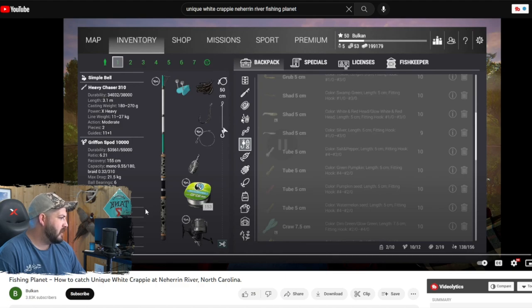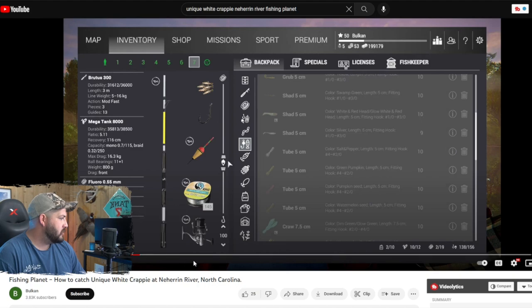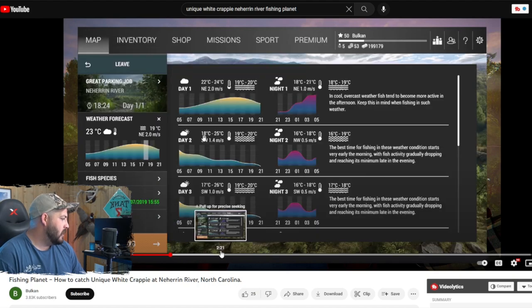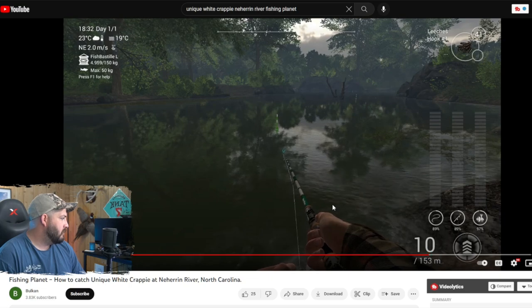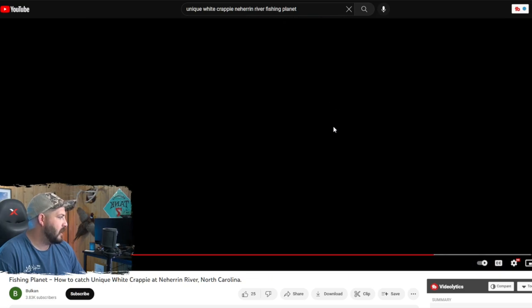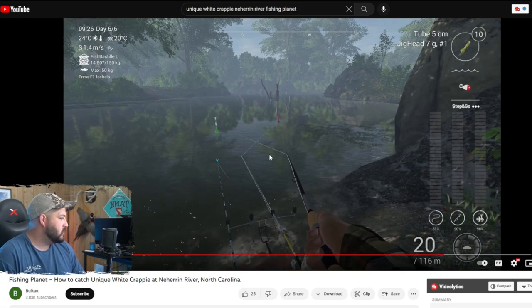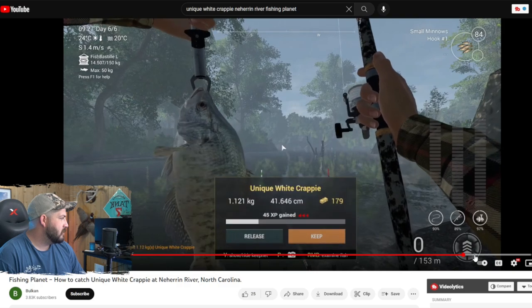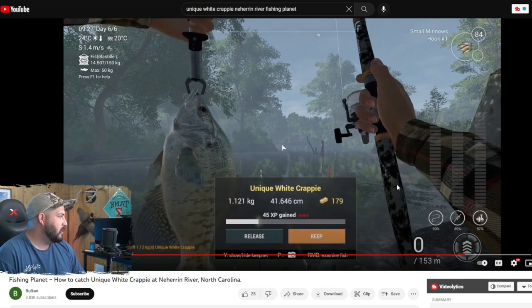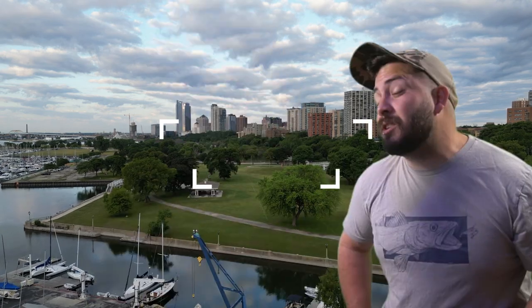He goes through some gear - he's got a heavy chaser, a bottom rod of sorts, and then also a match rod. He has small minnows on one and leeches on the other. As he's been fishing, he ends up catching the fish at the end, fishing in this location near the logs where we were just fishing for black crappie. He ends up getting the bite on the bottom rod, catching it on a number one hook with small minnows. That is what we are going to try.